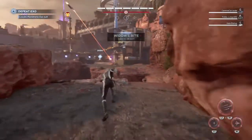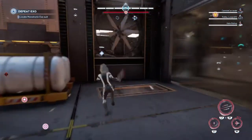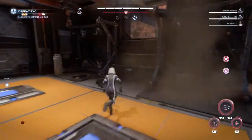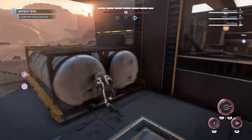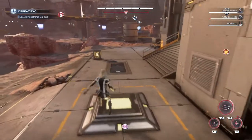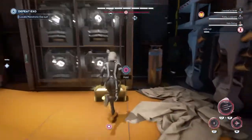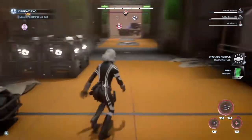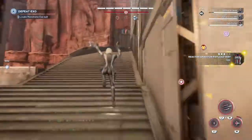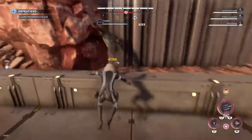Enemies spotted. There is a chest with gear close by — look for a chest with gear nearby. Here he comes. Oh, is it getting hot in here? Cut it down. Enemies down.